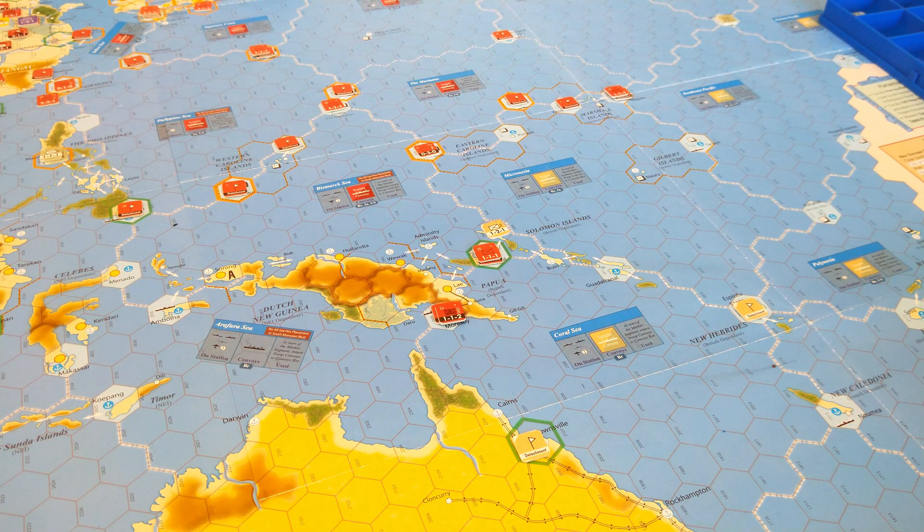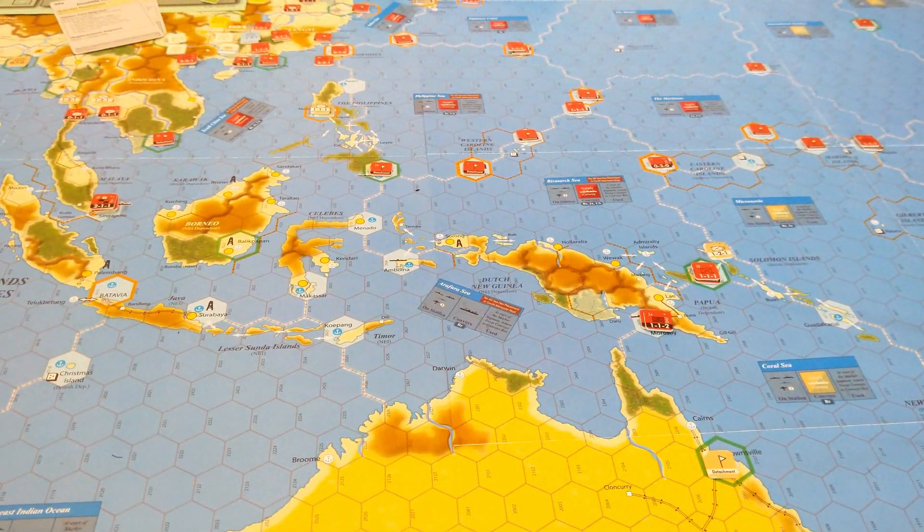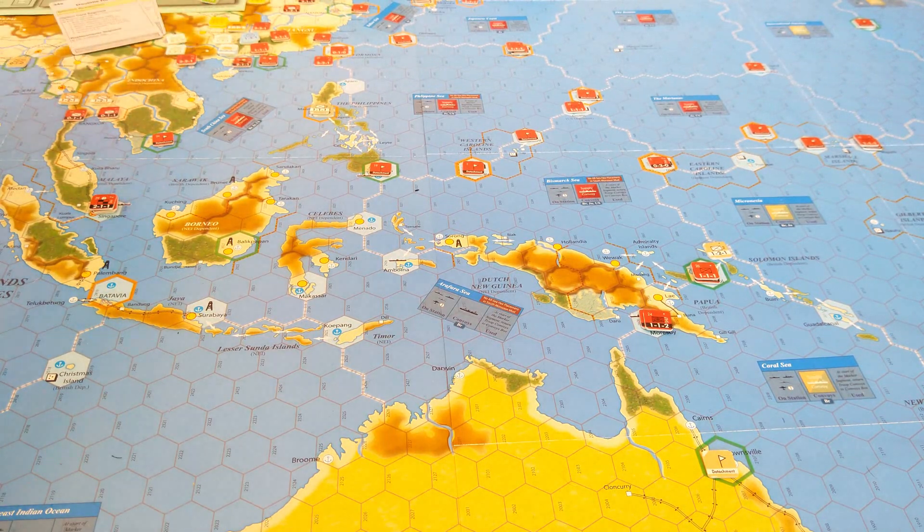At the end of the scenario it is an Axis victory. The Japanese secured the two VPs they needed and captured three of the four victory locations — Wake Island, Port Moresby, and Singapore — while utterly failing to get anywhere near Guilin in China. That is the end of the Tora Tora Tora learning scenario. I certainly learnt a lot and feel increasingly confident to move on to a larger campaign. It's a great learning scenario — highly recommend it; it throws a lot at you.